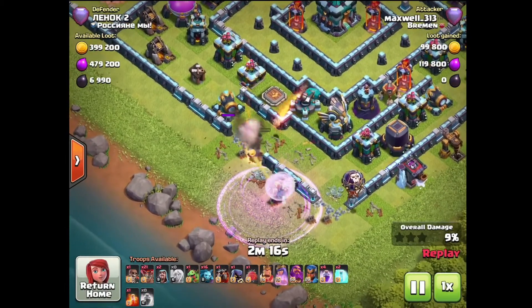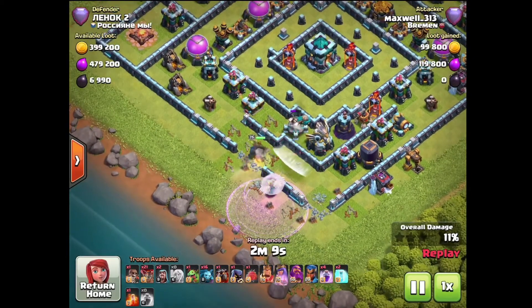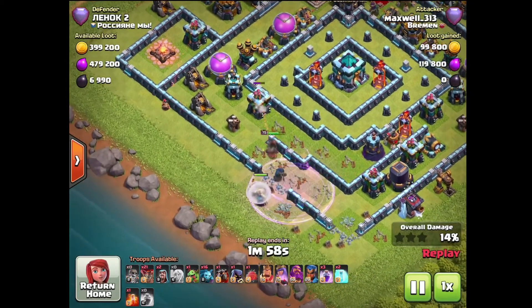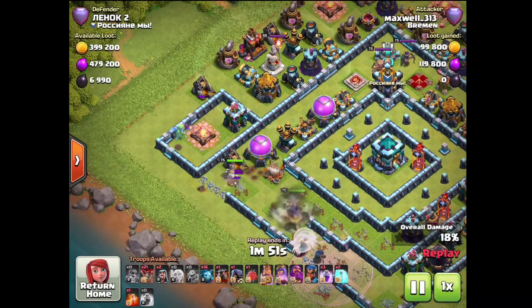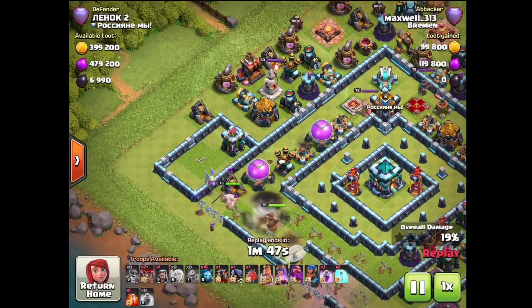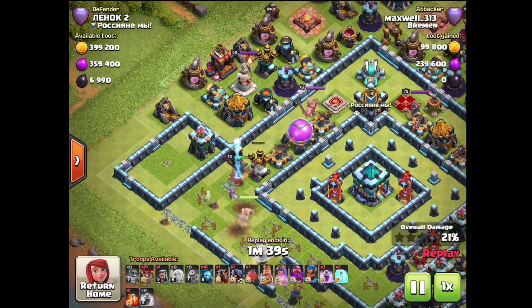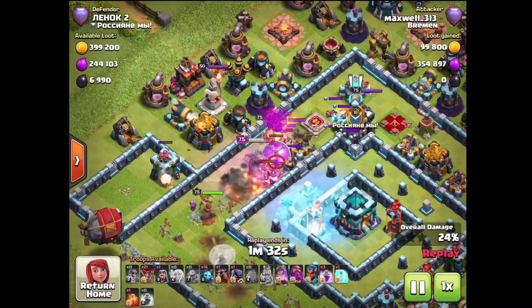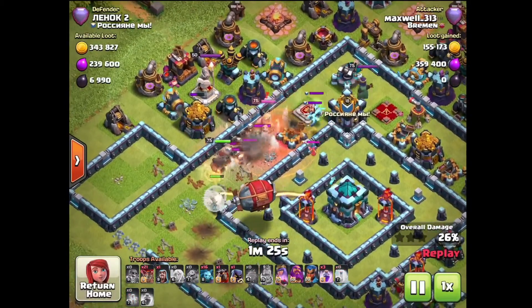This guy gets one of my heals, which was really annoying, but I'm just going to charge the Eagle Artillery and see what happens. Quite a lot of damage early using two rage spells, but the sweeper helps blow the healers out of Archer Tower range pretty quickly. I joined up with my king here — looking back, it probably would have been smarter to set the king around the outside to grab the air defense. But I ended up tripling so it's fine.